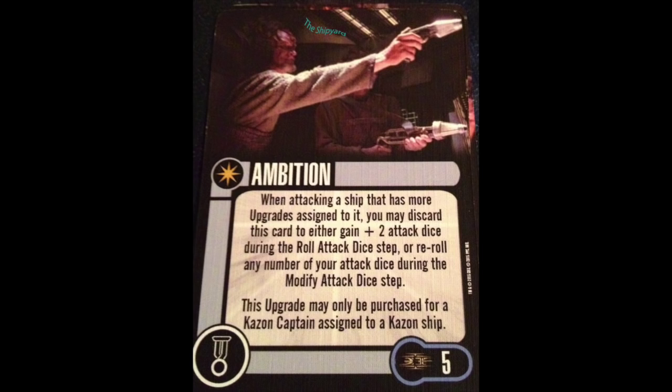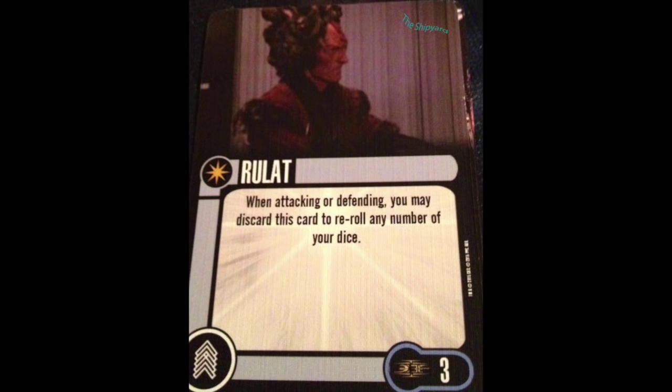I think Kazon is a legit thing here. I'll take Ambition on the Rolora Sankar — that thing gets an extra die just for doing a green maneuver. Seven dice every once in a while? Five consistently? Kazon just got totally legit. We've also got a crew card — Rolot. When attacking or defending, you may discard this card to re-roll any number of your dice. Now Ambition can work for the extra dice and Rolot gets you a free target lock. I really start to see this pack coming together. Three points for a discard target lock is an option, and he sits there and works whenever you want.